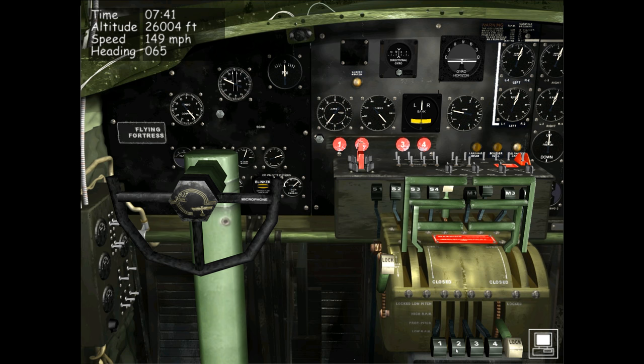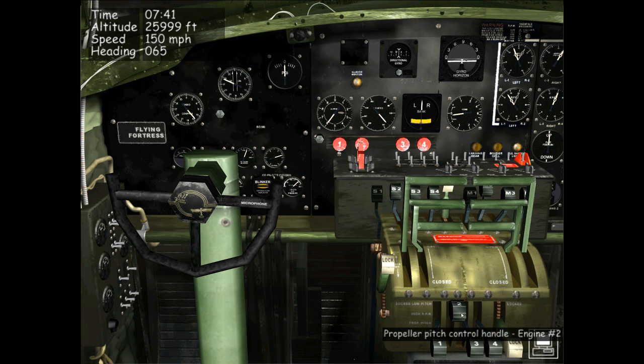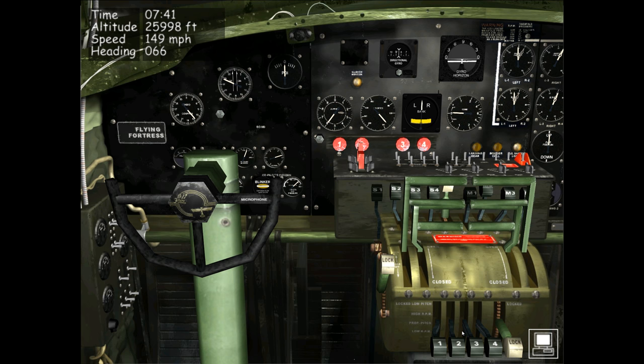I'm going to right-click on the number two prop pitch control handle and drag it up. Watch that tachometer for engine number two — as I move that control lever up, you can see the engine RPMs have decreased instead of increasing. Similarly, moving the levers down has the effect of increasing engine RPM, when they should actually decrease it. Right-clicking on engine number two's prop pitch control handle and dragging it down, you can clearly see the RPMs for engine number two increasing.